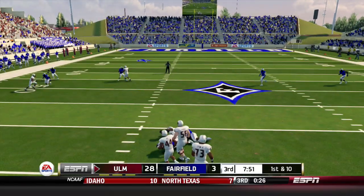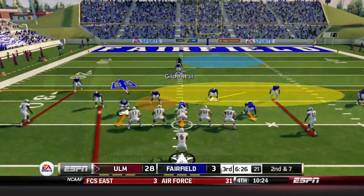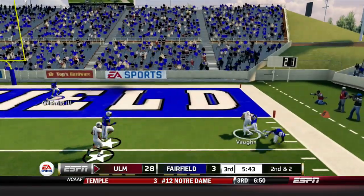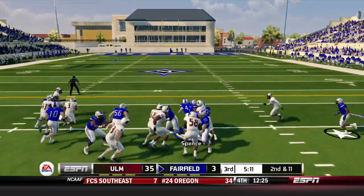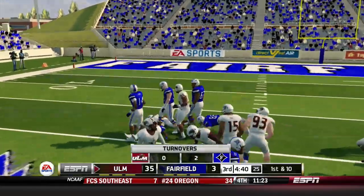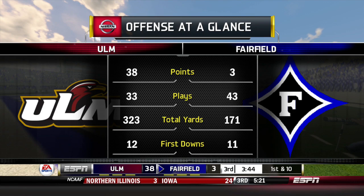The Warhawks open the second half: a nine-yard reception for Gillespie, then Evans keeps it on the read option with a ton of running room again — we have got to do something to slow Caleb Evans down. They give to Gore for 12 yards, and then backup Vaughn fights his way into the end zone on a 14-yard reception — now 35-3. Fairfield opens in the full house with Frederick back in the game, but Clay throws his second interception of the day, with Turner breaking two tackles and reaching the red zone.